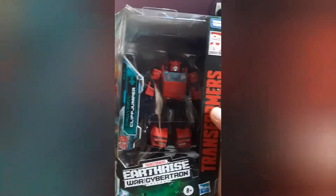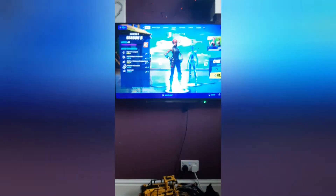So here's the front of the box. It looks really cool. It's Cliffjumper versus Bazooka. Deluxe class.